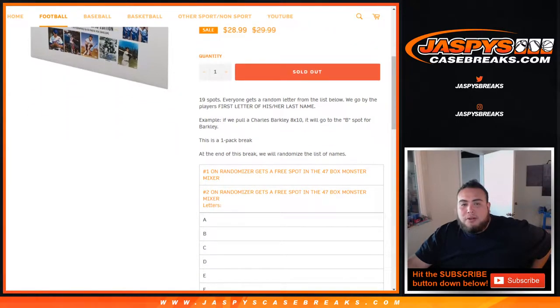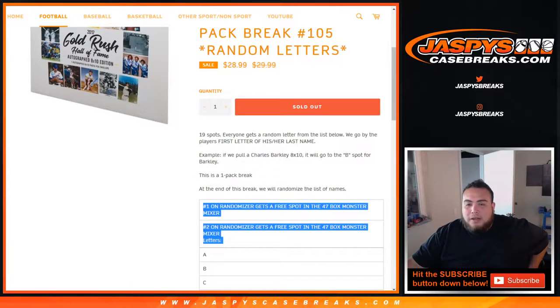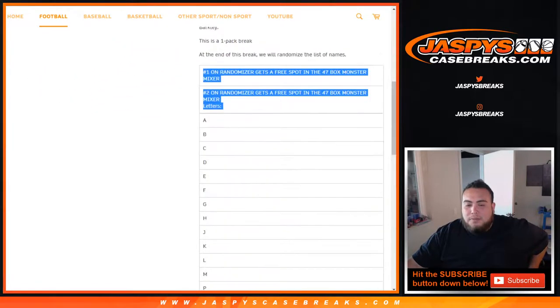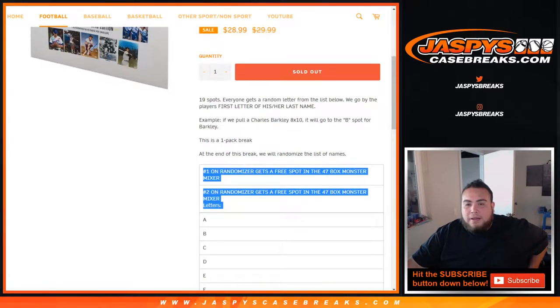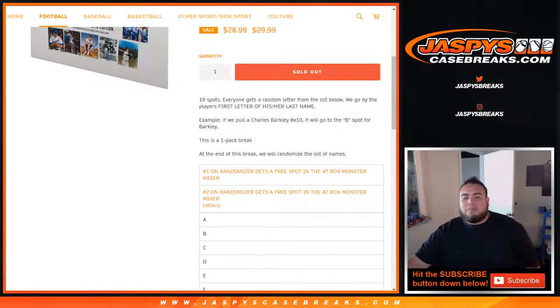Once we do this break, we'll get a separate list randomizer, randomize the customer names, and number one gets a free spot in the 47 Monster Box football mixer, and number two also gets a spot — so we're giving away two spots. These are both $250 value spots each. So first we'll do the break, of course.